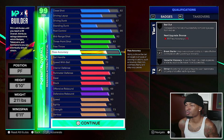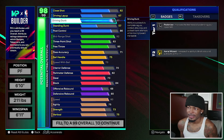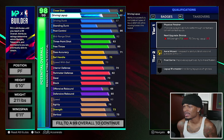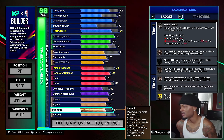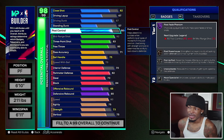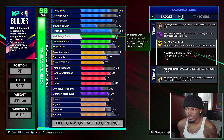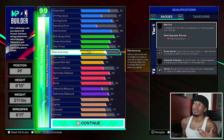If you want to tweak it, you could drop pass accuracy to 71. You might squeeze a 70 layup or a little more strength — maybe 76 from 73. At 71 pass accuracy you get break starter on bronze and dimer still on silver. Post control at one level gives you post-up poet at gold. I went 75 pass accuracy — that's my Kevin Durant build.